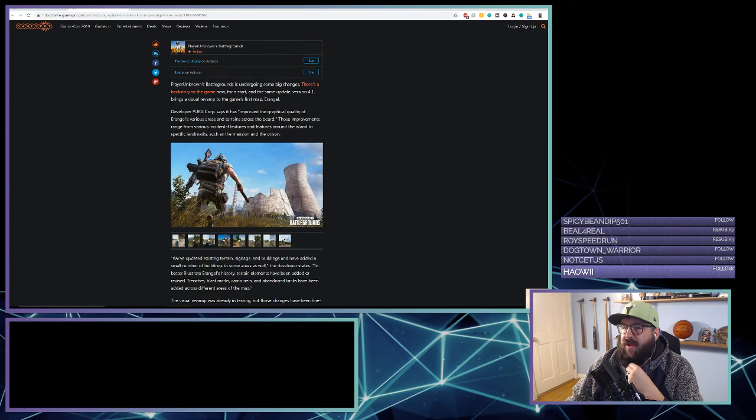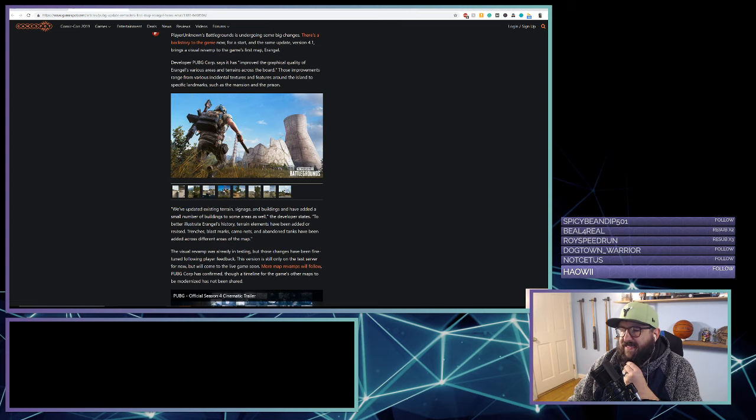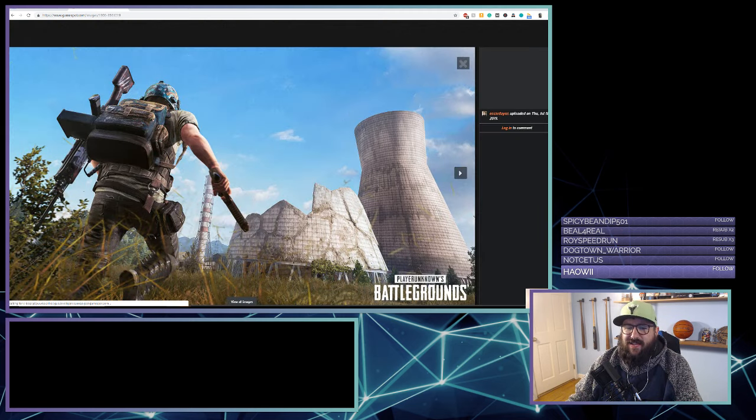This is from Oscar Dais: Player Unknown's Battlegrounds is undergoing some big changes. There's a backstory to the game now, and the same update, version 4.1, brings a visual revamp to the game's first map, Erangel. Developer PUBG Corp says it has improved the graphical quality of Erangel's various areas and terrains across the board, ranging from incidental textures and features around the island to specific landmarks such as mansions and the prison.